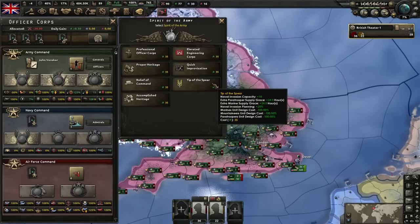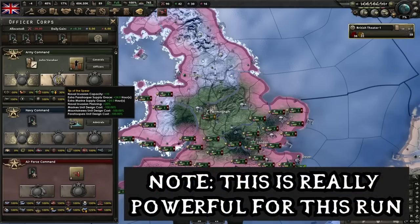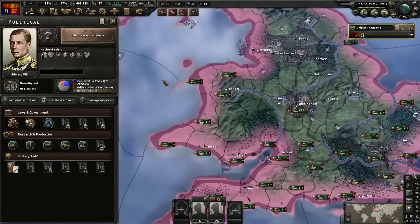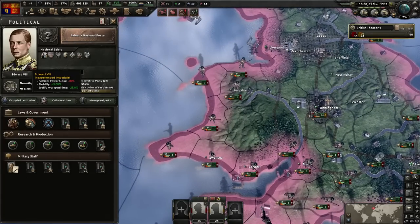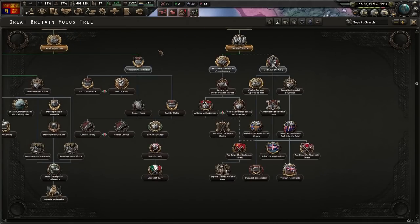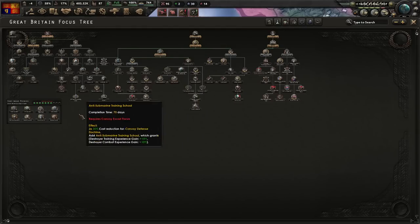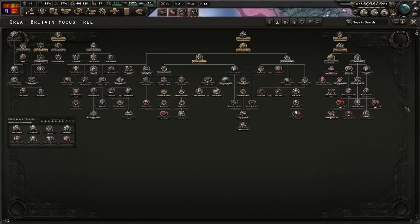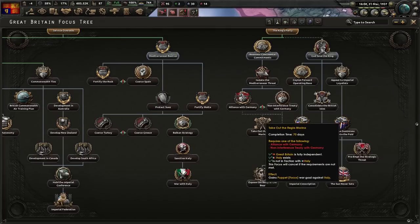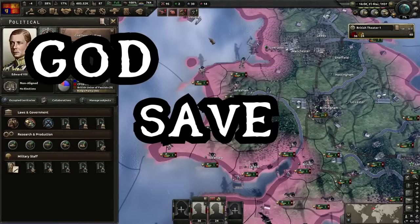And with that we can now take the King's Party once I've finished my focus. While we've got the officer corps available I want to take this moment to make sure I get Tip of the Spear — that naval invasion extra 10 capacity is always something I strive for. And so it is done with the King's Party completed. Edward VIII is now in charge, and if you go to the focus tree because of the new update it's actually all collapsed, which is kind of interesting. The focus tree kind of begins to show its true scale. God save the king.